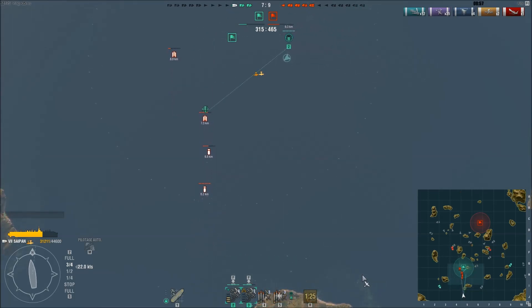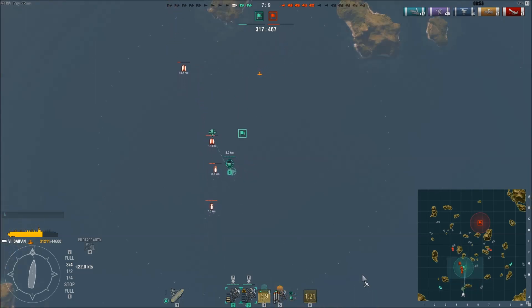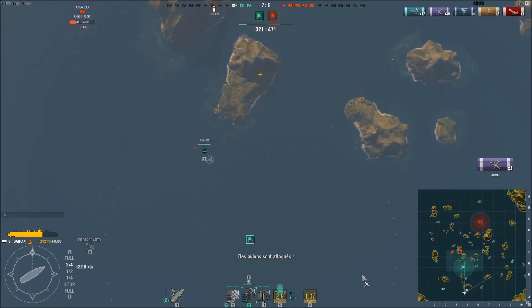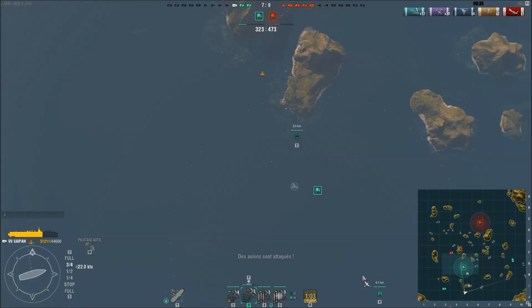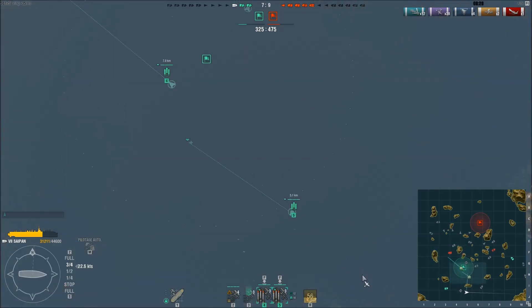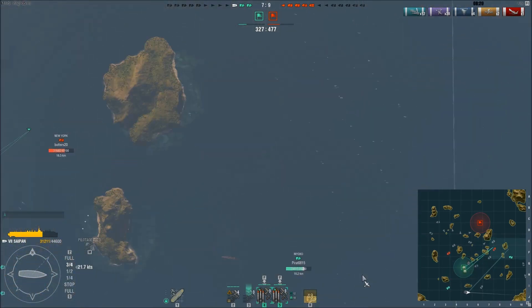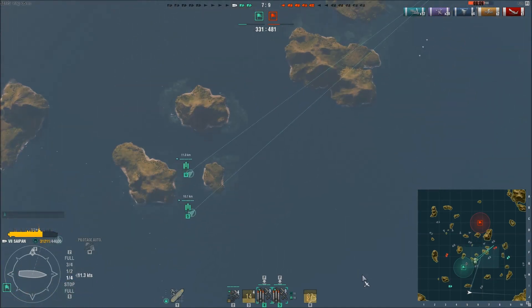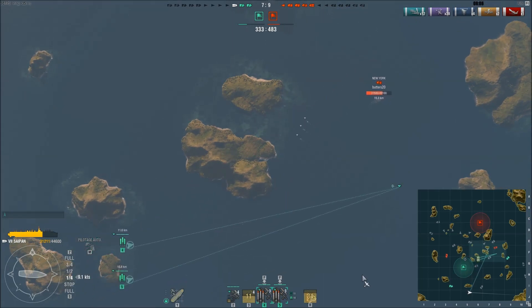Il a perdu quelques avions. Au niveau des bateaux, ce n'est pas bien du tout — on est à 7 contre 9. Il ne reste plus que deux croiseurs avec moi. Je vais essayer de lui tuer un maximum d'avions avant qu'il rentre. Pendant ce temps-là, mes torpilleurs se sont rechargés et décollent. Le groupe 3 n'a plus de munitions et rentre. J'ai un Pensacola et un New York ; je laisse le Pensacola au croiseur à côté de moi et vais aider le pauvre croiseur aux prises avec un New York.